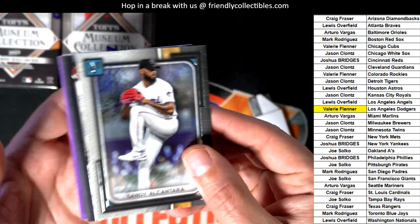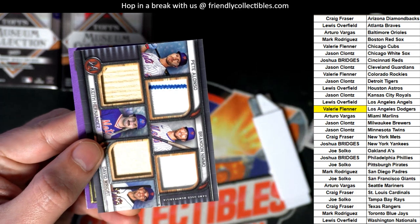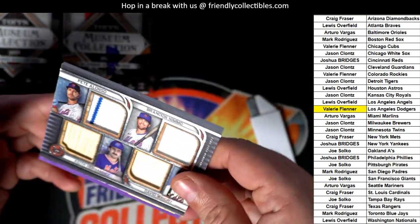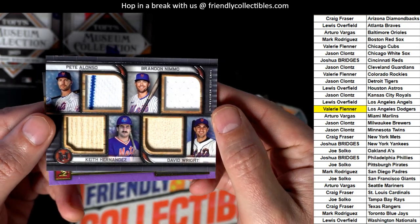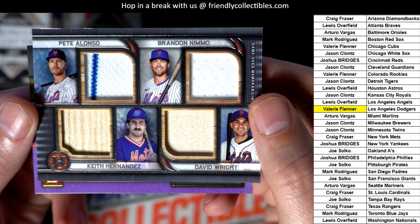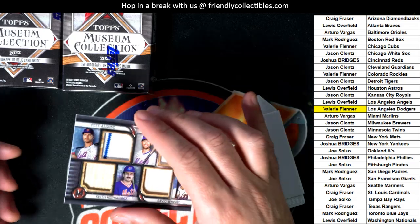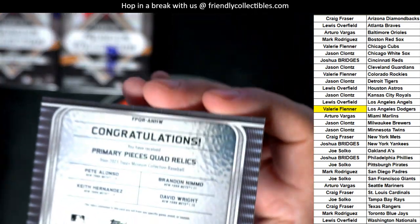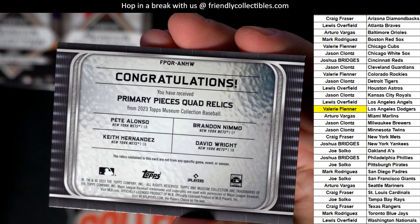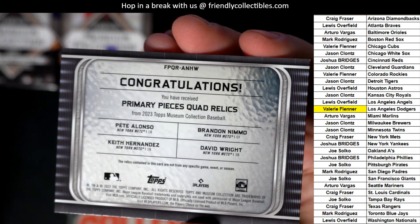Hit number two out of the box is a legendary Mets card. Got a bunch of Mets legends here. Nice — bat relic, game used. There is a parallel back there; it's purple. Quad Relic Mets hit.